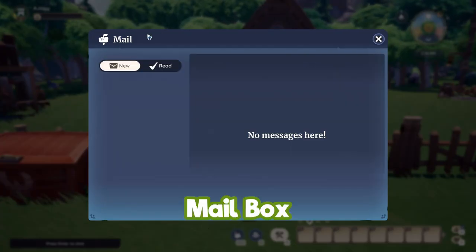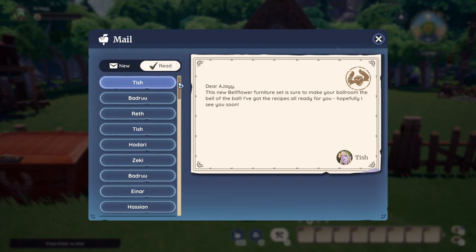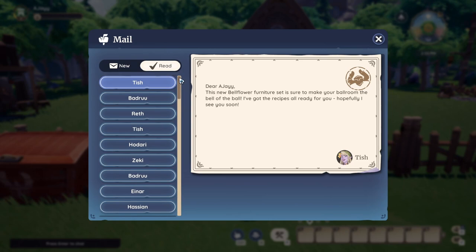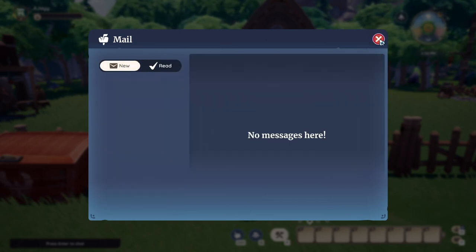Your mailbox is where all your NPCs will send you mail. Be sure to check it quite often because sometimes they send you little goodies — I've had some cute little furniture items from them so it's worth a check.